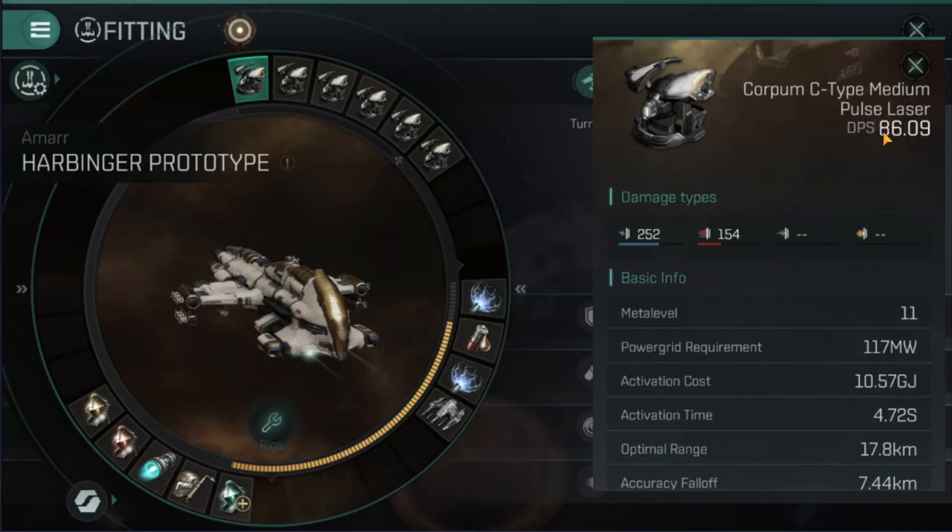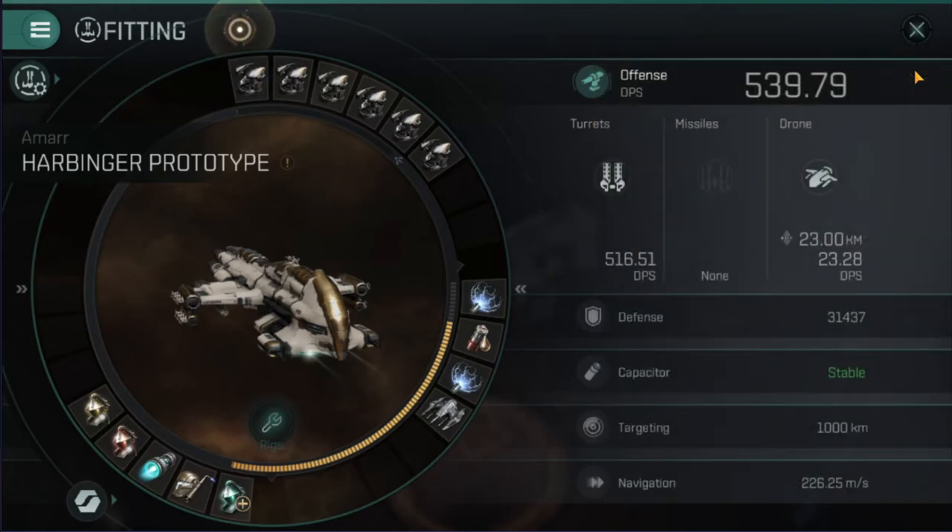For the high slots we have six Corporum C-type medium pulse lasers. This is not a sniper fit — I'll do a sniper fit as well — but this is kind of a hybrid fit. It's not really up close and not really far away; you're just sitting at the 25 kilometer range. I'm getting 539.79 DPS, most of that with the turrets of course.